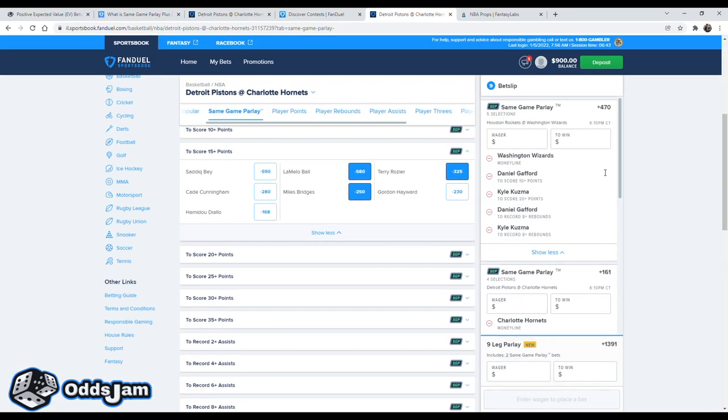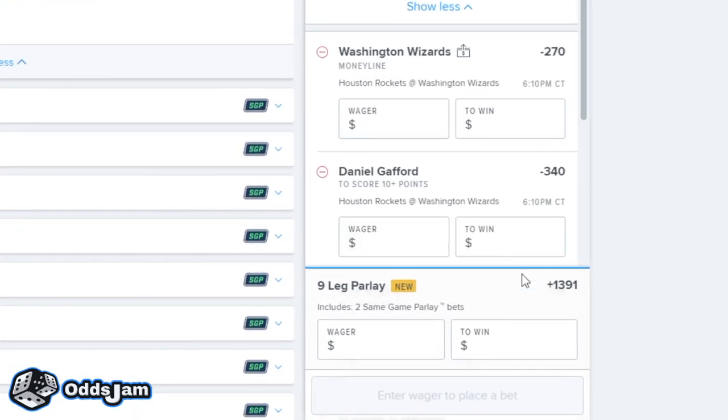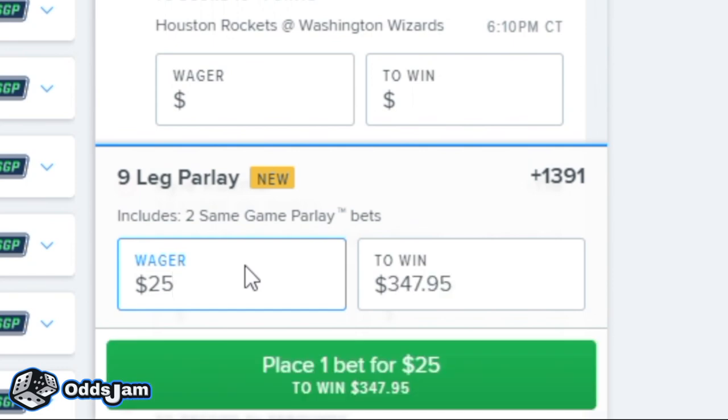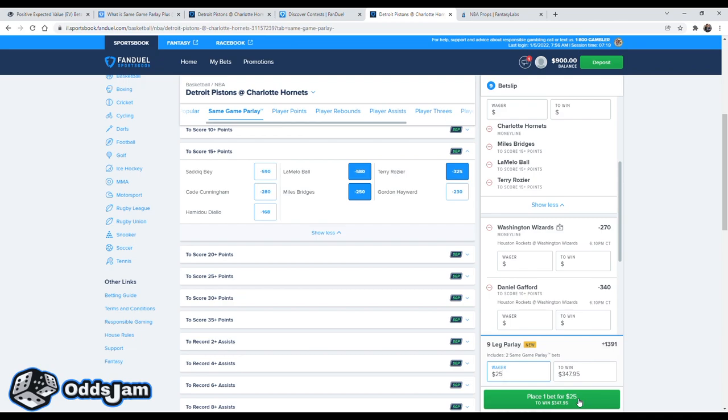So you can see here, you can play both of these as individual SGPs, or at the bottom it shows you can combine the two separate games and combine both SGPs as an SGP Plus — which is the new feature on FanDuel. You can combine them to play a nine-leg SGP Plus for plus 1391 odds, where if you threw 25 bucks on it, you would get a profit of $347.95. Just click submit and you've created your first SGP Plus ticket. It's as simple as that.